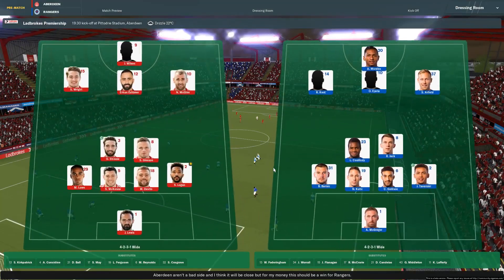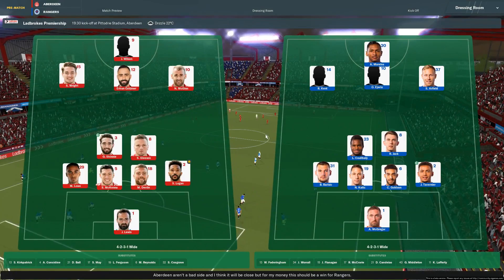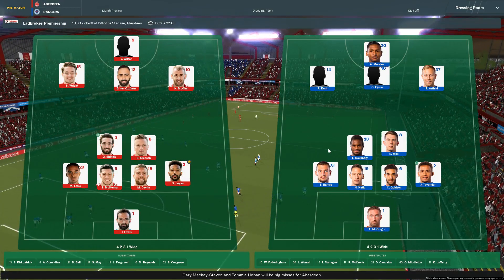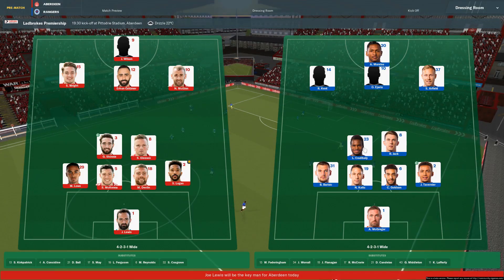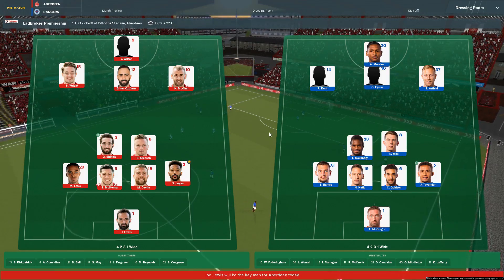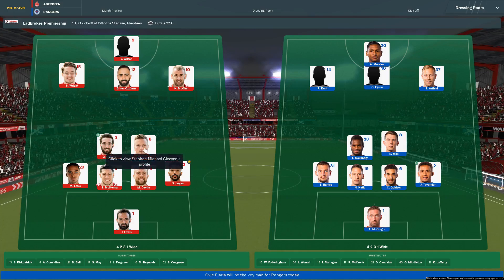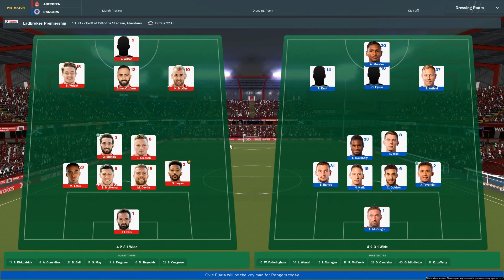We load into this one. Aberdeen - pretty decent side, obviously not quite as good as Atalanta. I'm not sure I quite like the outlines of the players, it looks a bit weird to me with the big white square there. A 4-2-3-1 of sorts for them, with two midfielders in there - Shineen Gleeson and McGinn.